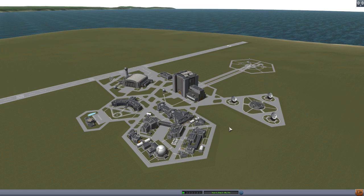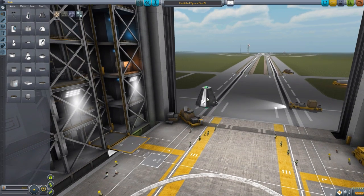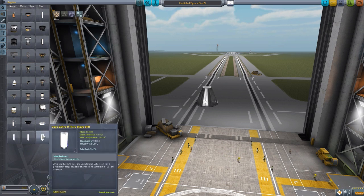That detail also does lend itself to the issues that this mod pack has as well, which we'll talk about after we take a look at the parts. So let's jump into the VAB first of all and take a look at what all this adds into the game. Let's grab our usual Mark I Command Pod for sizing purposes, and then head on down to the Engines tab where we will find the first four parts that this adds in.